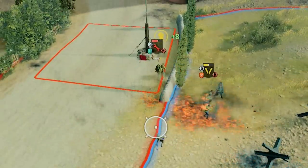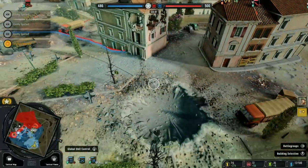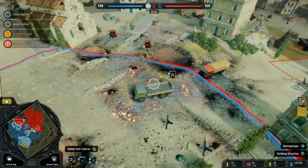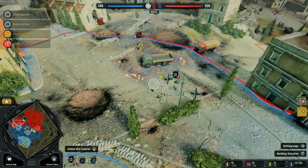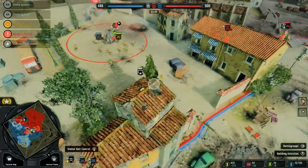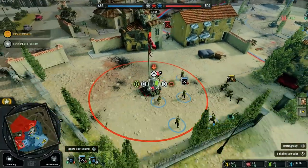Their engineers have flamethrowers — don't run into the fire! They're getting flanked. The yellow is our team, by the way. Our scout got flanked too — run back, he's going to try to go back to base. Good, they fell into our trap.